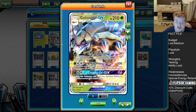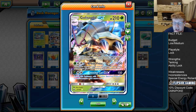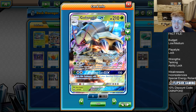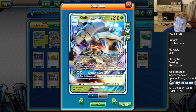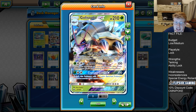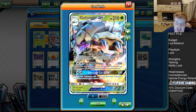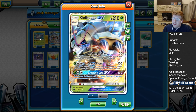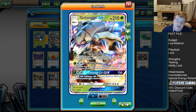Then we have the Stage 1 Golisopod GX - 3 copies, 210 hit points. Stage 1 is pretty nice. It also has the 3 retreat cost, so that's good again for Heavy Ball. It does have weakness to fire, which is a bit of an issue - there are some Kiawe-based decks right now that this deck struggles with. But his attacks are all fantastic. First Impression for a single Grass Energy does 30 base, and if this Pokemon was on the bench and became your active Pokemon this turn, you deal 90 more damage. So if you can Wimpout on turn 1, evolve on turn 2, then get back into the active, First Impression is going to be pressurizing the opponent very quickly.